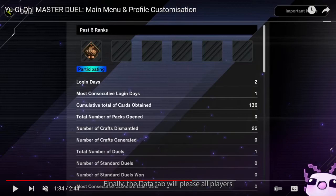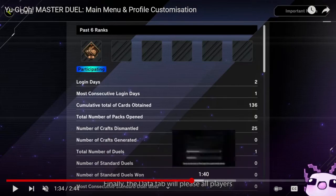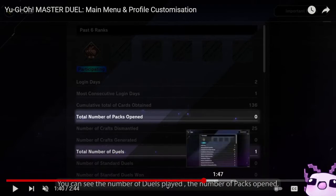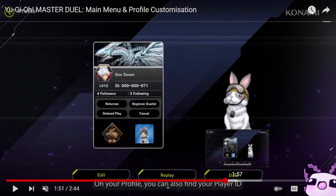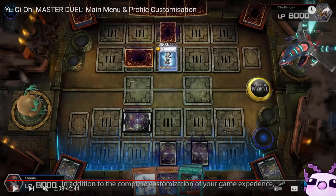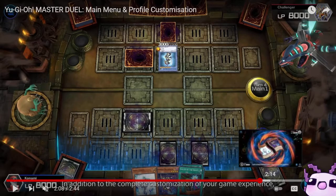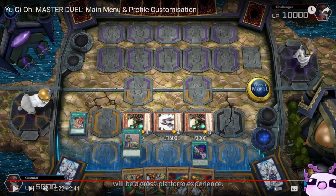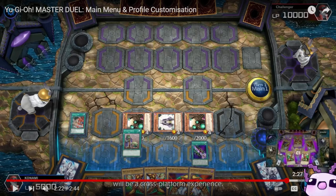The profile also shows your past six ranks, login days, total number of packs opened, and total number of duels played. In customization, you can change your backgrounds and more. If your system supports 4K, you can play in 4K. It's also a cross-platform experience, so your save data carries over between platforms.